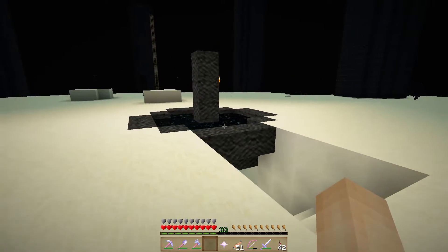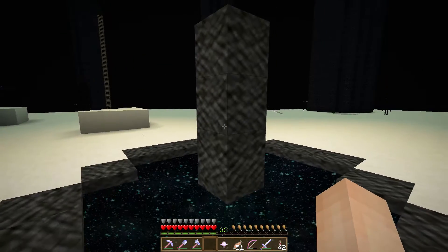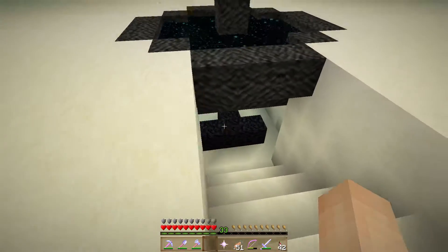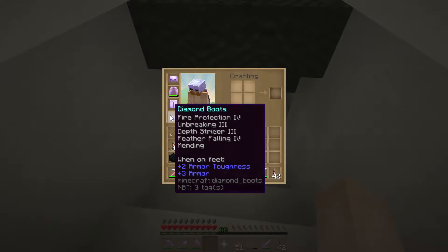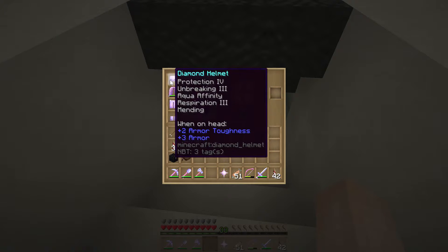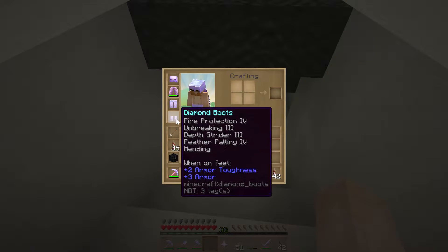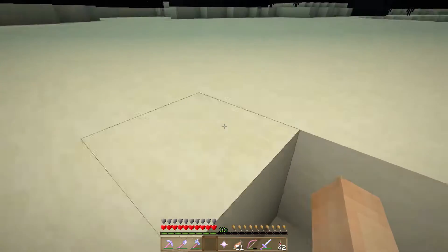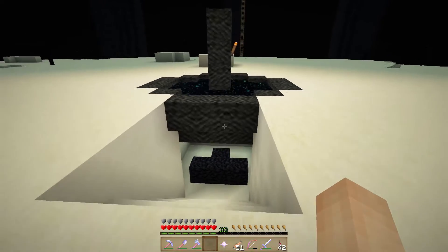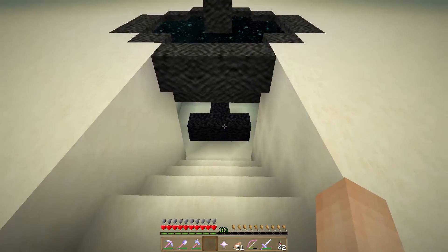You might think, why didn't you fight him in a straight up fight? Well, I've been playing this game for a while and I've killed quite a few withers before. With the armor that we have with all this protection and fire protection — diamond armor — I'm sure we could take them out. I've got potion brewing and all that stuff too, but this way is just way easier.